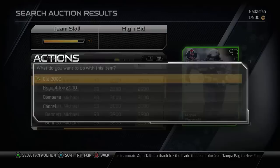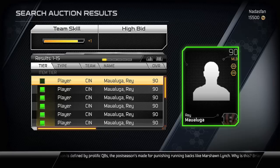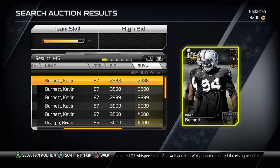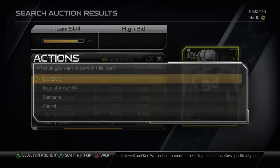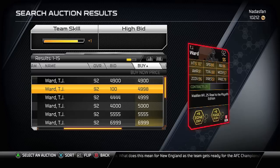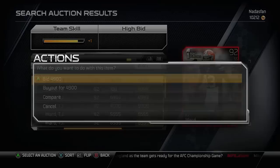Now we will do some bargain shopping. I see Michael Bennett here, 93 overall divisional fantasy card — going to snag him for cheap. Ray Malaluga at middle linebacker because that's a position that'll help me. Kevin Burnett, 87 overall right outside linebacker, currently better than what I'm starting, so let's grab him as well. TJ Ward 92 overall for under 5,000 coins — I will definitely take that.